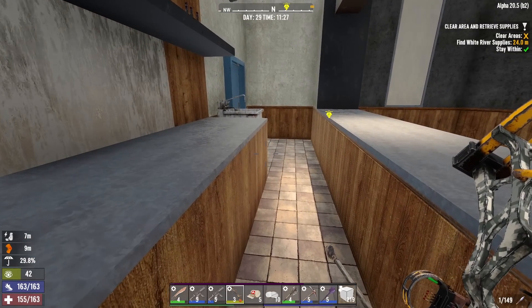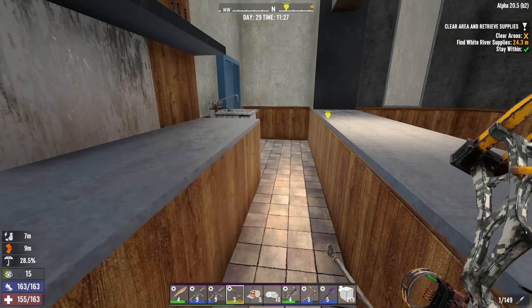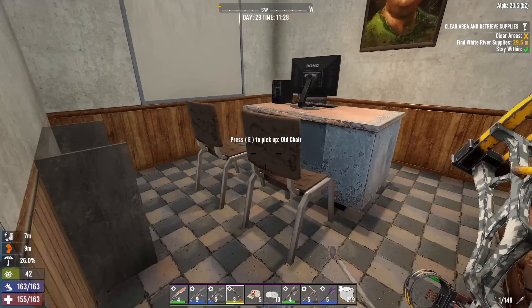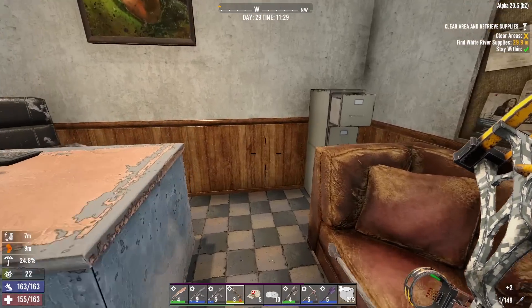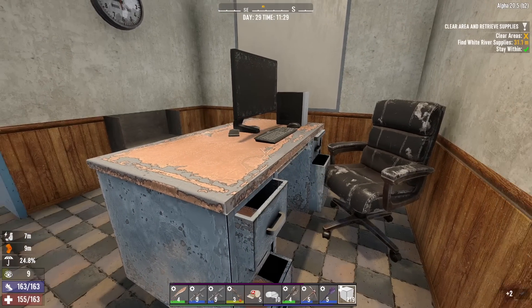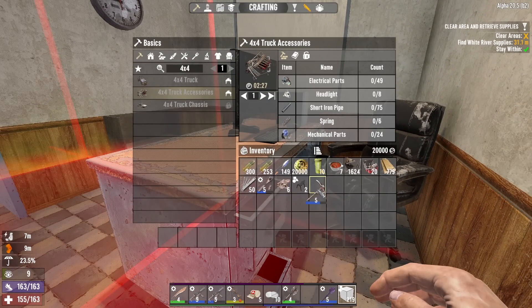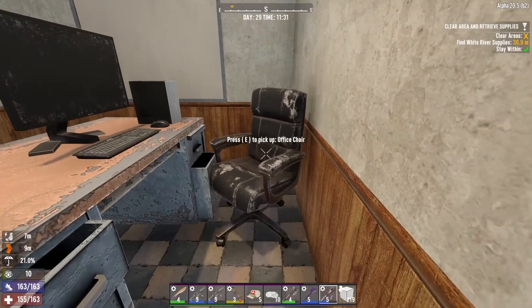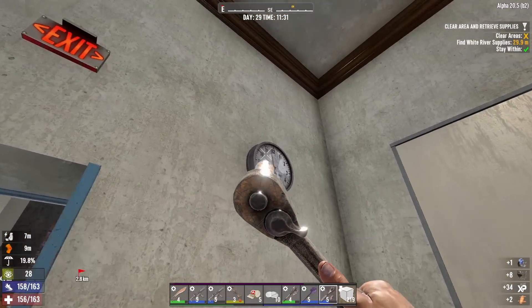It's not exactly ninja mode - look at my sneak meter, it's awful. It's because it's so light in here. I hate doing quests this far away - it's really irritating. The reason is I want to do night quests but I don't like being this far from base. I guess I could just do night quests out here - it's not like I can't drive around at night.